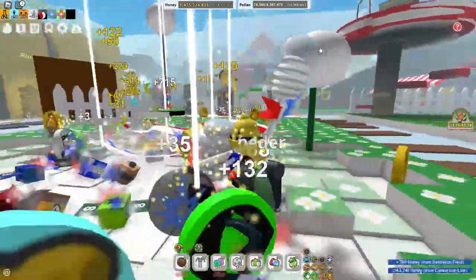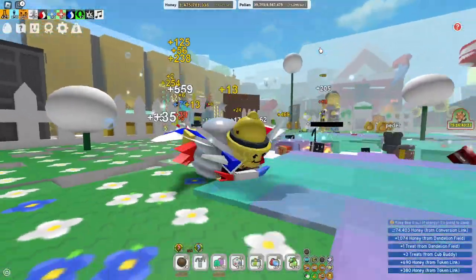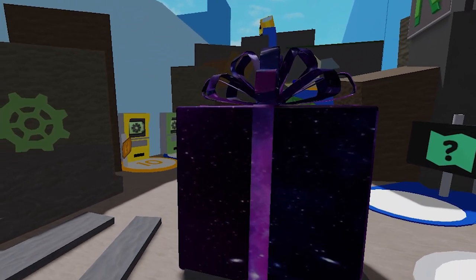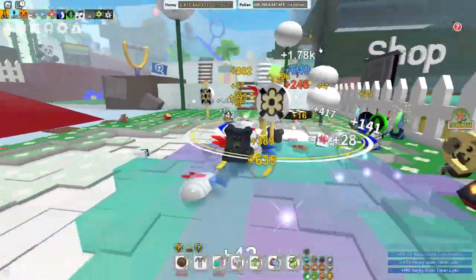In this video I'm going to show you all the gift box locations and what rewards they actually drop. There is also a secret gift box that is super insane — it looks just like galaxy, and yes, the rewards inside are incredible. Watch this video to the end and let's get right into it.